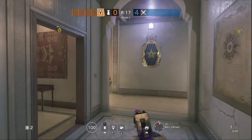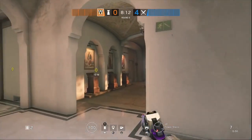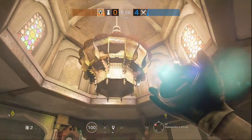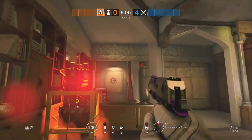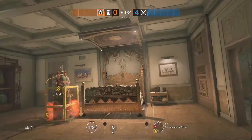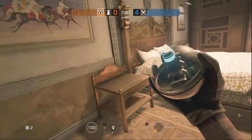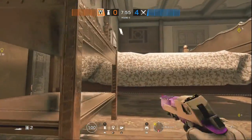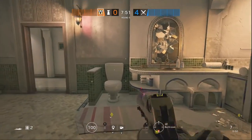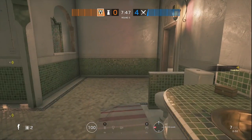Some extra alternatives for objective cams: there's not really a cam I like to throw outside, but if you want you can easily throw one up here, though that's more for late game. You can throw it in the cubbies or on the shelves. Or for an easy throw, you can throw it under there. You can also throw one in the bathroom, under here. That's it for Valkyrie.